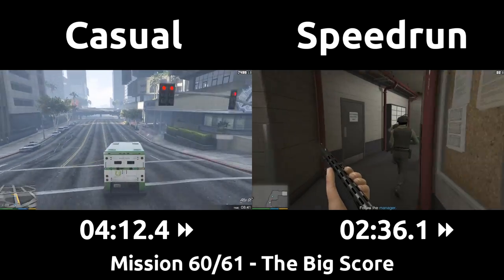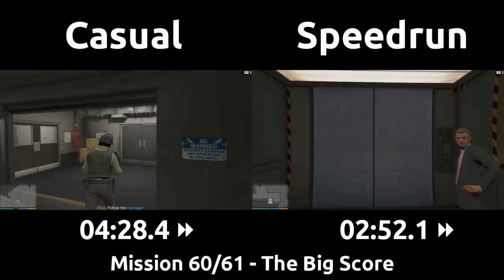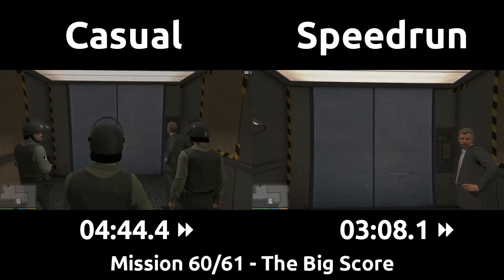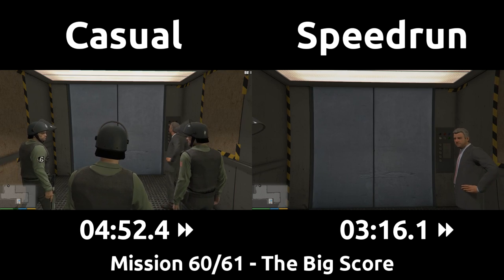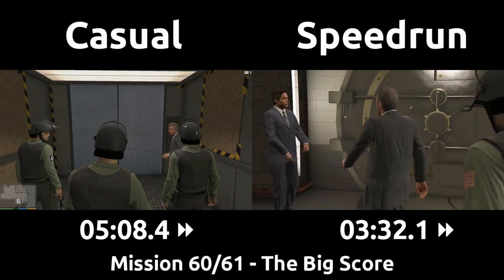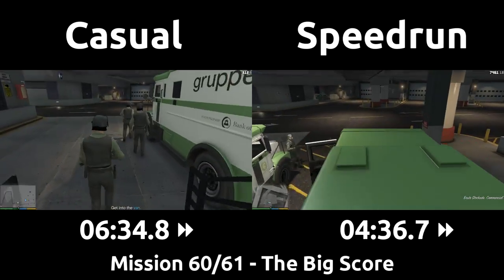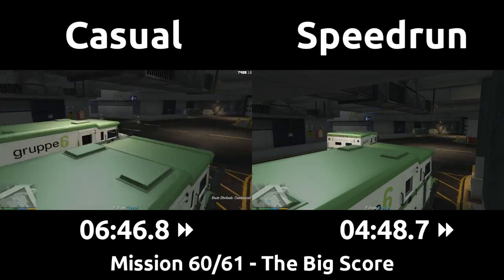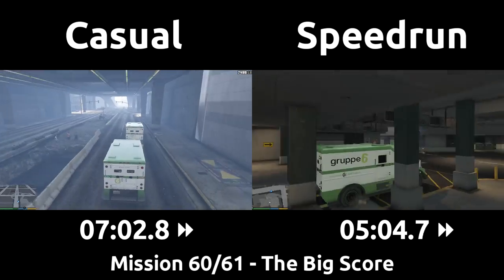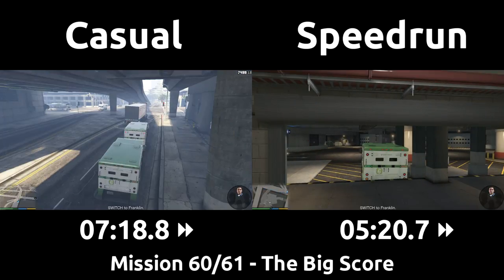Once inside, the speedrun just walks in first person here as it's slightly faster than third person, which is different from every other interior zone in the game. All of this stuff inside is otherwise the same while retrieving the gold, so we'll skip over it. Skipping ahead one minute in-game time, we are getting back into the vans. The speedrun can be lazy and just sit in the garage instead of following Trevor's truck out — the distance in which you get too far from him is not met since he takes right turns around the building.